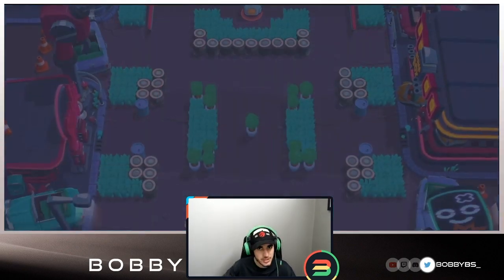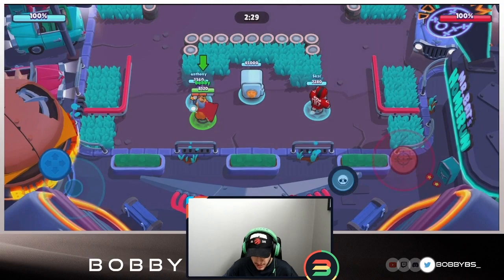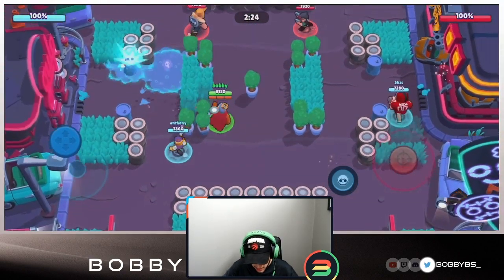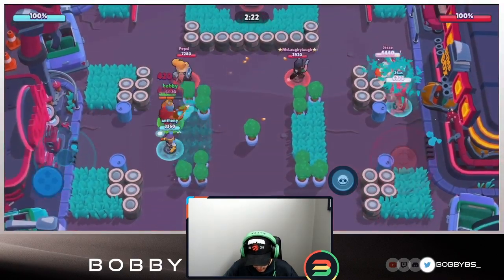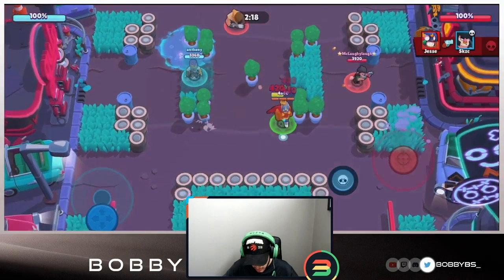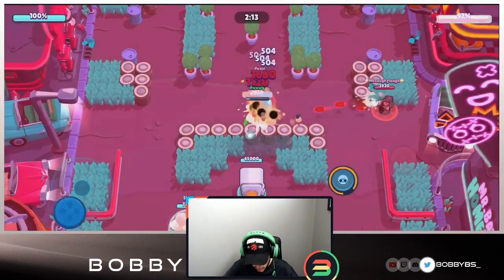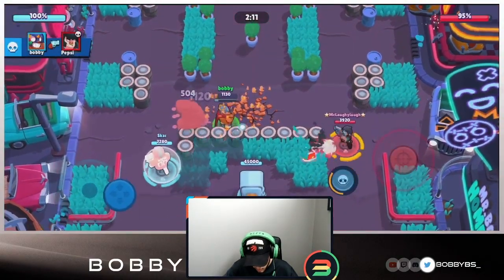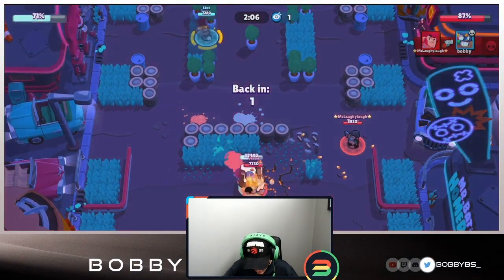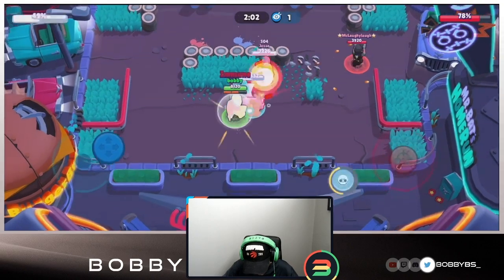Here we go into our heist match. It's actually funny - by accident I queued up into Brawl Ball with Primo and we won in like 45 seconds with a level three Tick, which was really cool. Heist is going to be a little harder because you can't carry as hard unless you're a Colt or something. My Colt is at 950 so I can't use that. Both teammates seem to be heading to the safe.